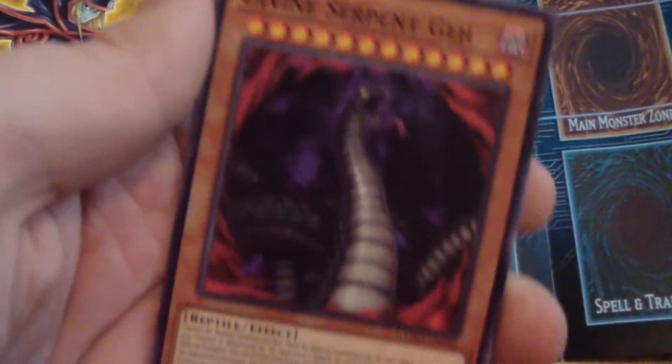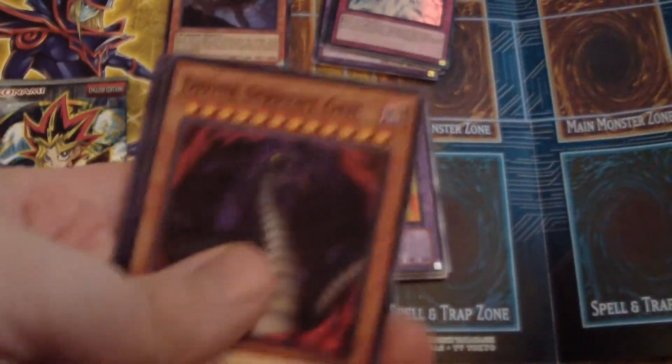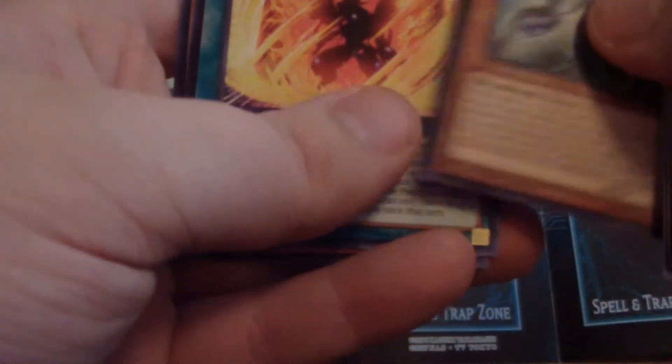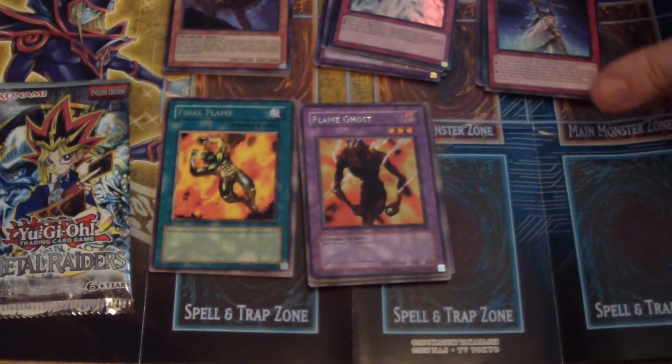Oh — Divine Serpent Geh! Dude, that's amazing! Check that out! I'm not a big player of Reptile monsters, even though I really should be, but that is fantastic! Oh my god, that's awesome! I'm not gonna read that tiny little paragraph but seriously, that is amazing. Galaxy Brave, Will of the Salamangreat, Dino Wrestler — whatever you call that — and a Dino Wrestler card. No Hollows in that one, just two rares. That's okay, I got a couple of Super Rares, so that's all right.